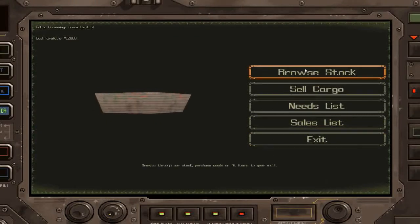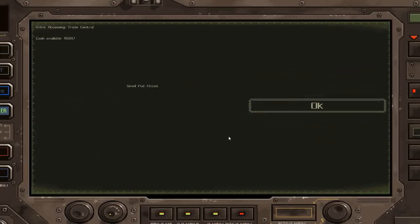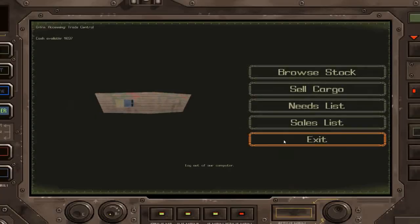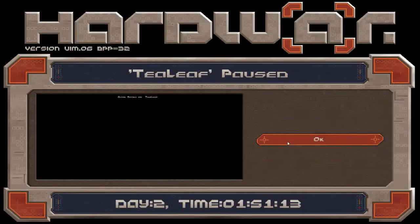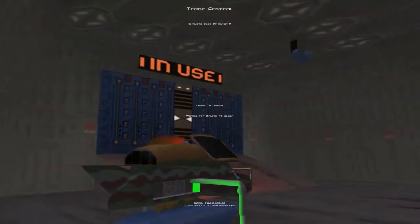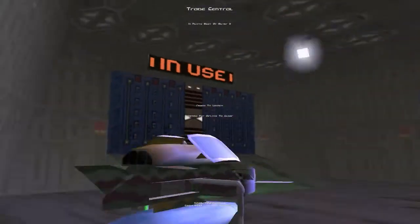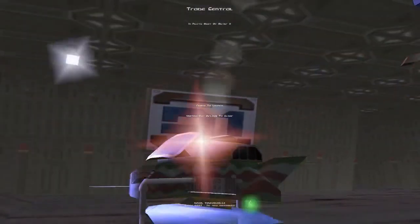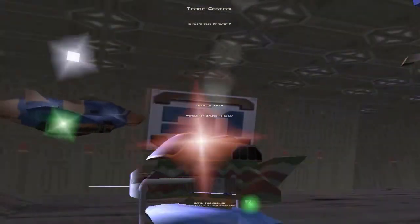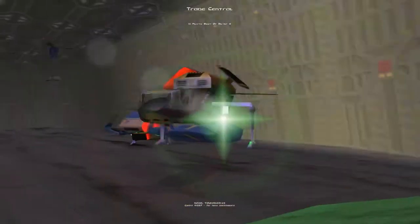Let's just look at the computer and go into stock. We need a salvage drone but first we need a pod, so we'll fit this small cargo pod and fit this small salvage drone. We can now pick up salvage from the floor. Before I leave — save. We need to wait for the airlock to clear before we can launch, which might take a while. Okay, let's go.